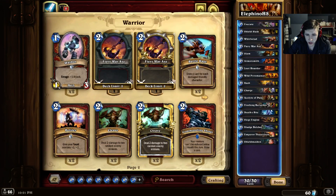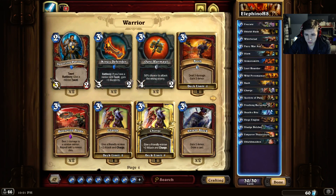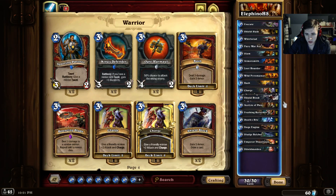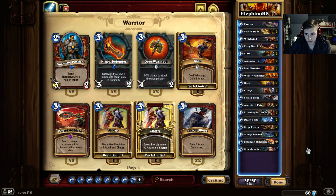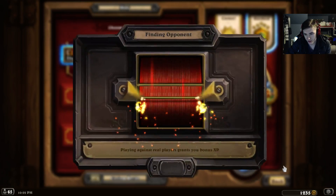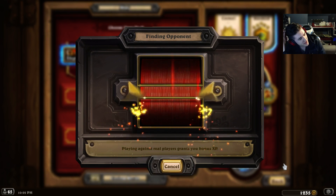We had plenty of draw, had the Siege Engine, had things to play. Too much removal? Maybe we can cut an Execute since we're not a super late-game deck, and put in maybe a Shield Block. We'll try that — one little change. We didn't really get a good feel of it against Face Hunter, you know?